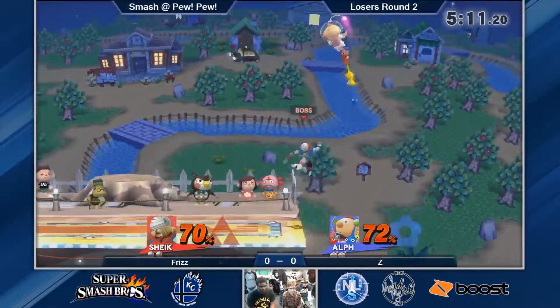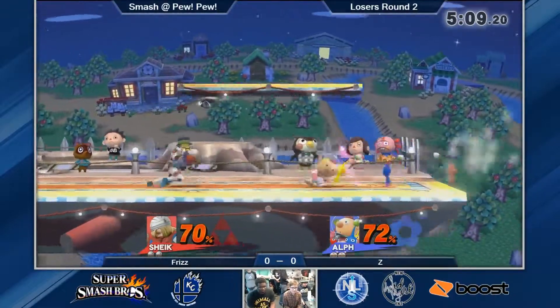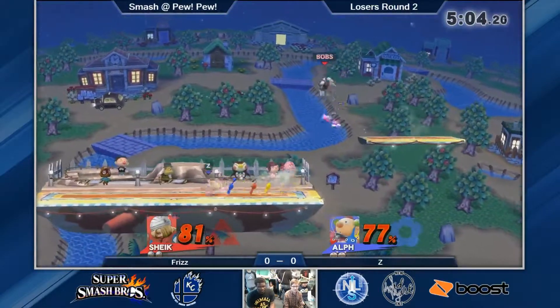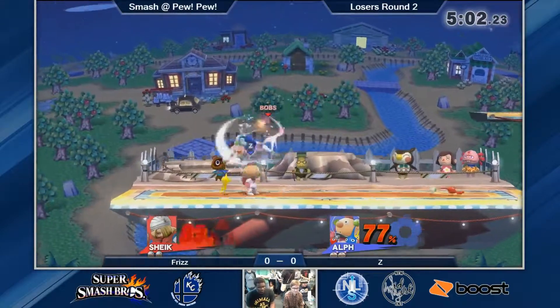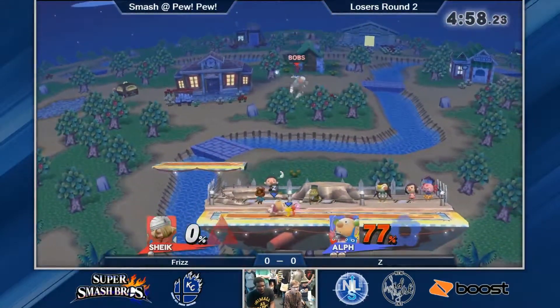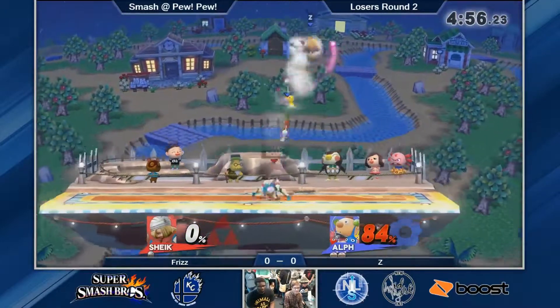I feel like Olimar is playing too much of an aggressive game. He needs to be a little more passive — I want to see him kind of wall out Frizz a little bit more. Oh wow, I think that was a Pikmin throw. Yep, takes the first stock pretty handedly.